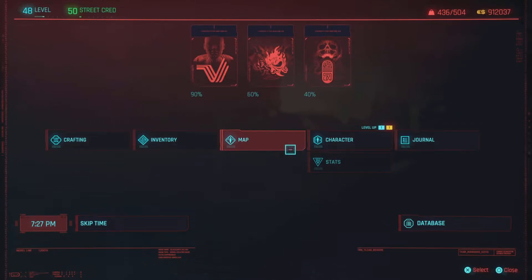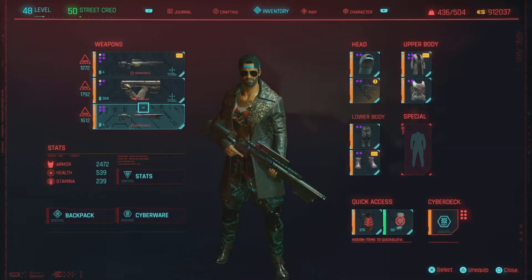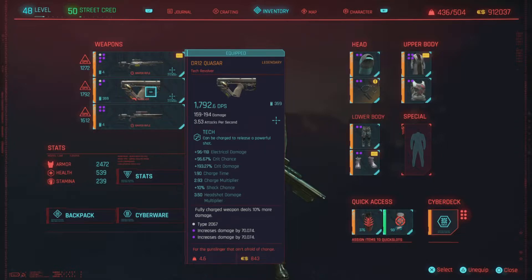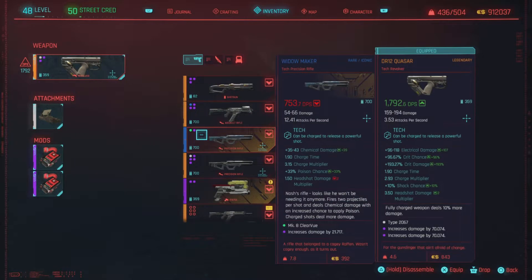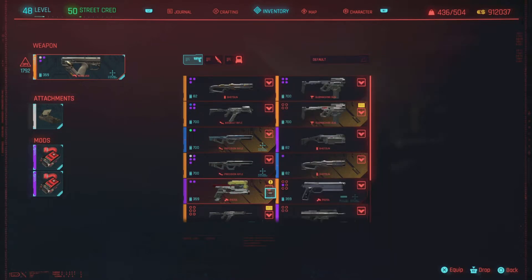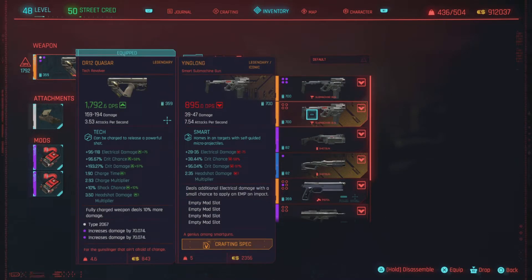I've been working real hard getting everything done here. Anyway, let's go ahead and check this out in the inventory. I can just look for the yellow markings as new — definitely helps the searching — and there it is right there.